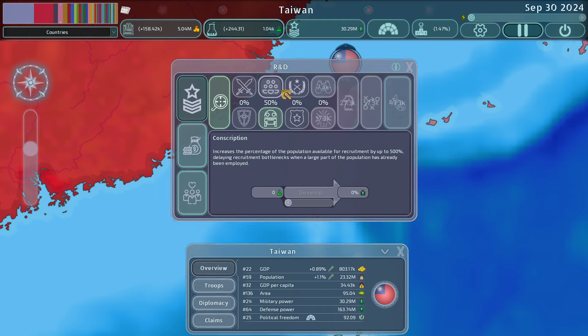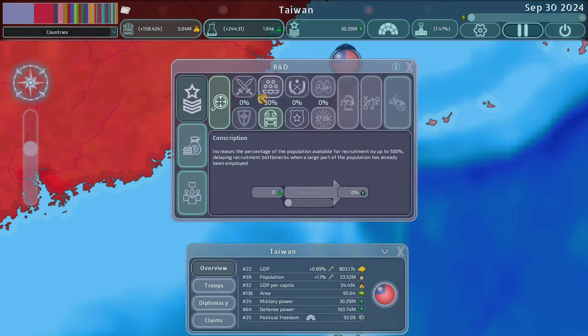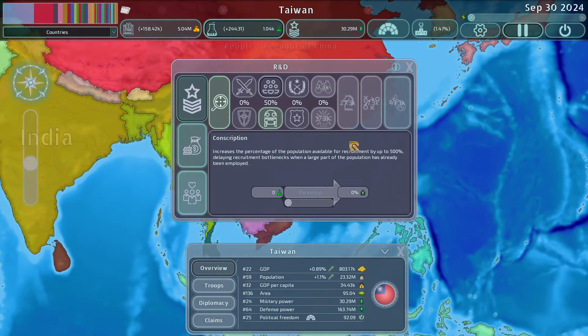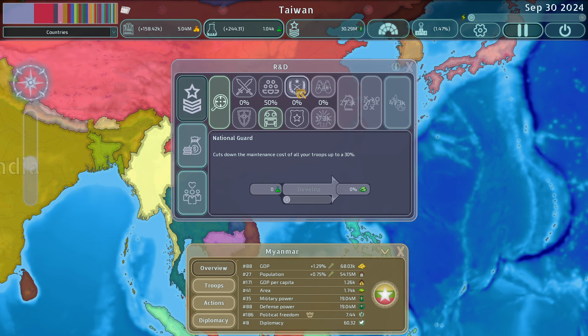Combat training for infantry units and reactive armor for armored units have been in the game. Conscription is new — it increases the percentage of population available for recruitment by up to 500%, which is great for a small country that has money but not enough ground troops. Ground units cost more for countries with a high GDP per capita. For example, Myanmar's GDP per capita is 171, so it's much cheaper for them to recruit and maintain ground units.